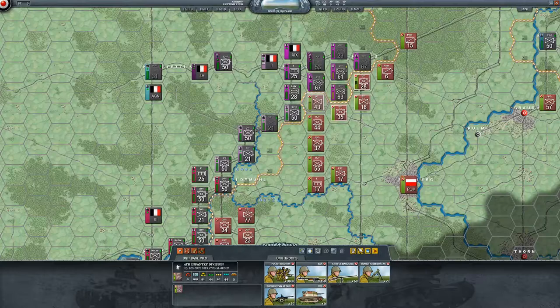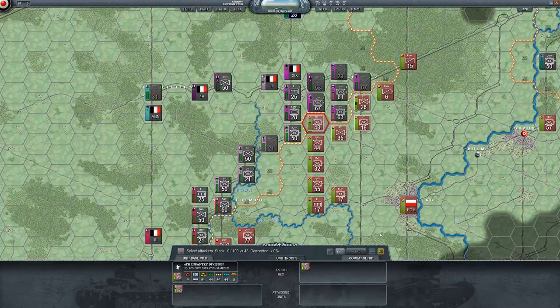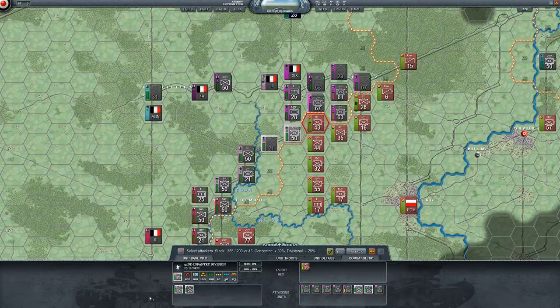They have some anti-tank rifles and 3,600 troops. Let's work on a ground attack — they can be hit from all angles here. There are a lot of units though, way too many: 365 out of a 200 limit. I'm going to leave the 32nd out.